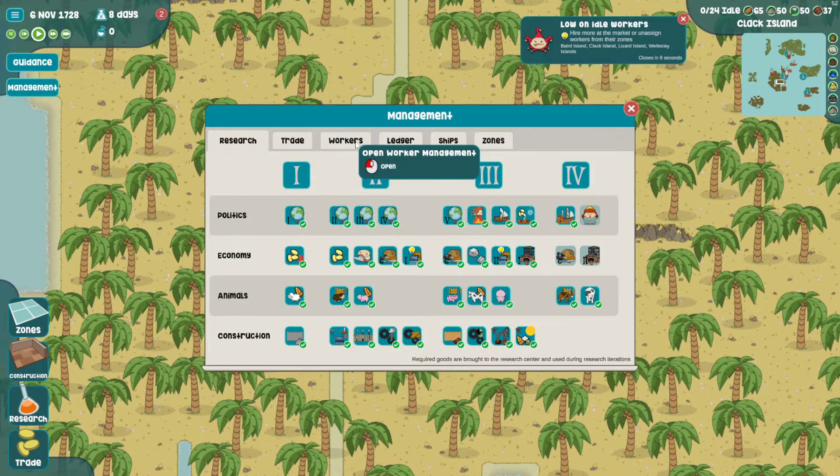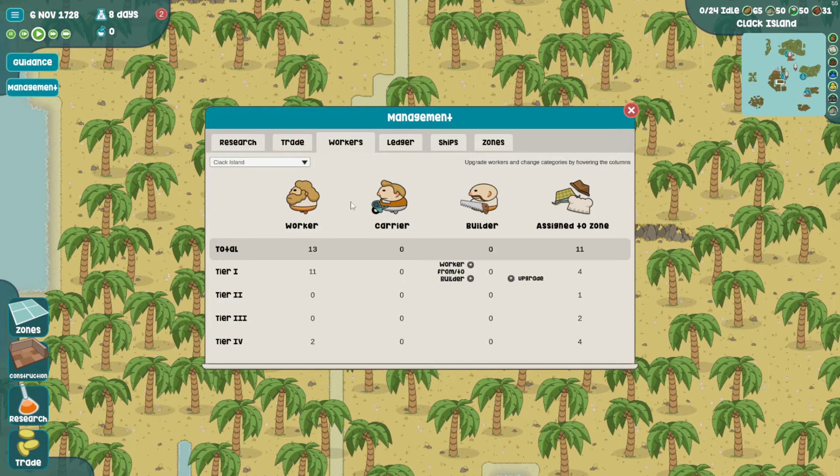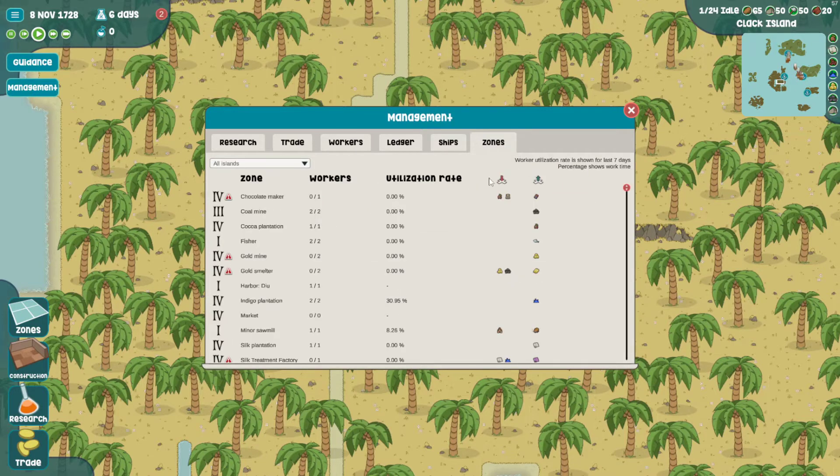You can see 23.7 of each material. Let's see - oh there's not an all-island view, there's no easy way to sum these guys up. Why do I have some tier four just general workers? That seems a little bit unnecessary. Yeah, if they're assigned a zone sure, but just general workers - no, I'm not going to do that.